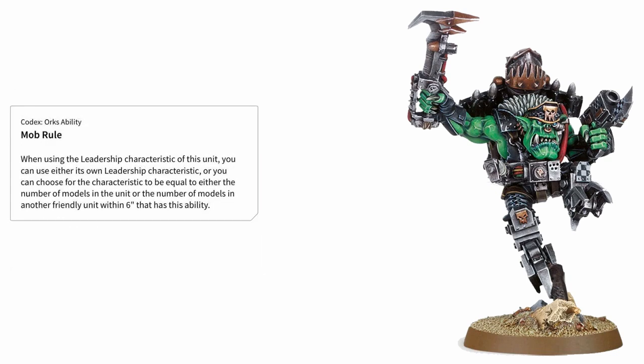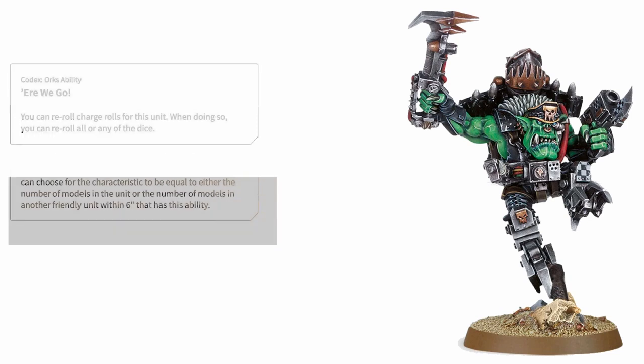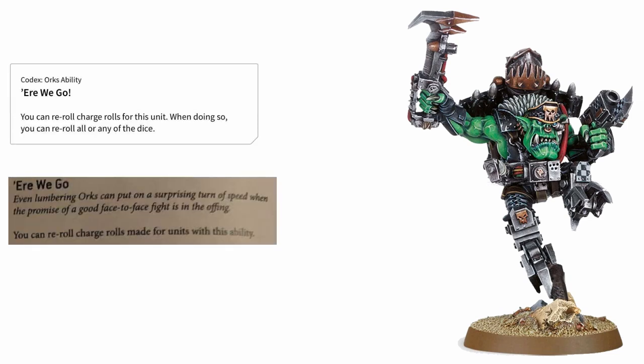Mob Rule is gone on him too, which makes sense as it is now a clan mob-specific ability. As an individual model he can never be under half-strength anyway, so this new version would literally have no impact on him whatsoever. And then the Orc army rule of Here We Go has changed in a very slight but very significant way - now instead of being able to reroll one or both dice for your charges, you simply reroll both dice.